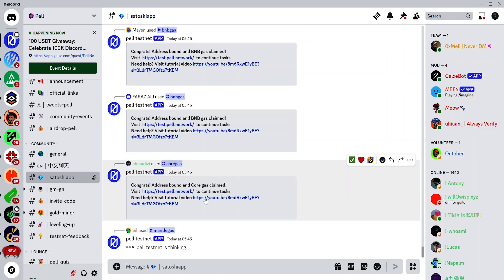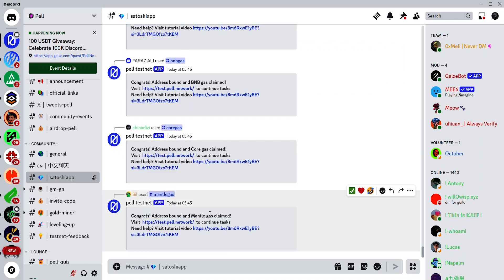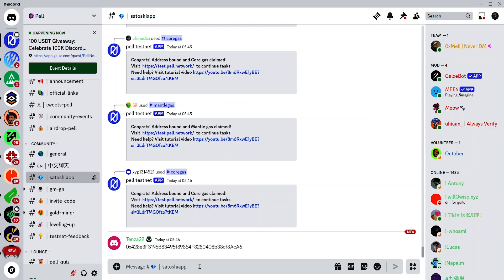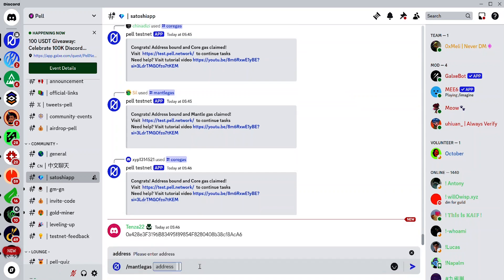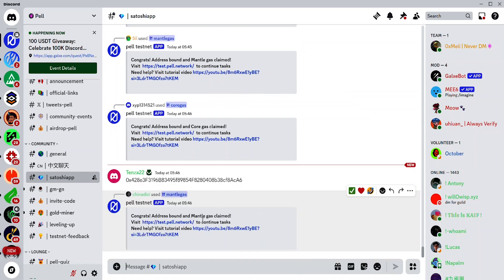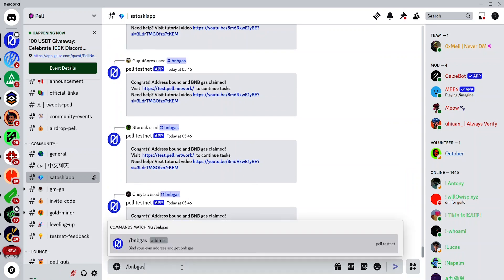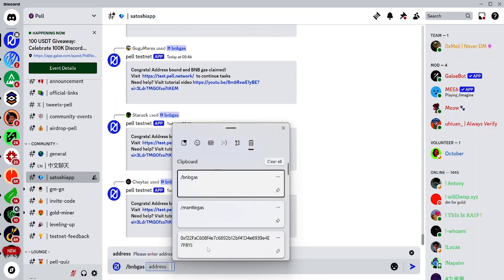If you don't know how to get your EVM address, check out the link in the description for a guide. Paste your EVM address and hit Enter — some Core gas will be sent to your wallet. Do the same for /mantle gas: copy the command, paste it, paste your address, hit Enter. Now you've claimed some Mantle gas.